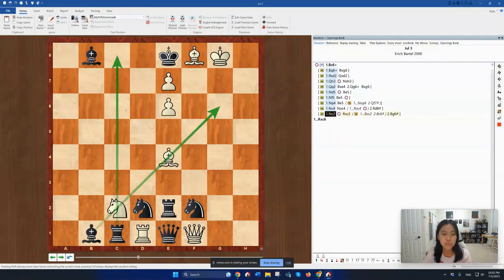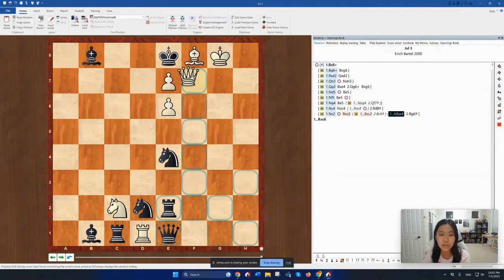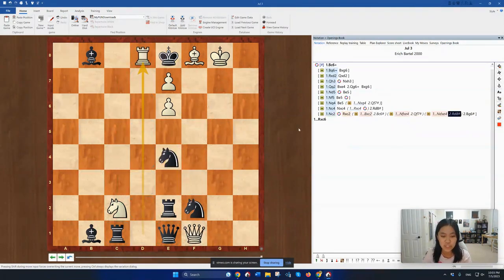White is also threatening Bc6, which, because Black's queen and all the rest of their pieces are so stuck, is kind of hard to prevent. If knight f takes e4, then we get back to the pin that we were talking about earlier, and Nd takes e4 allows rook to d8 checkmate.